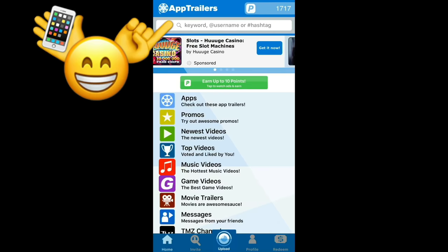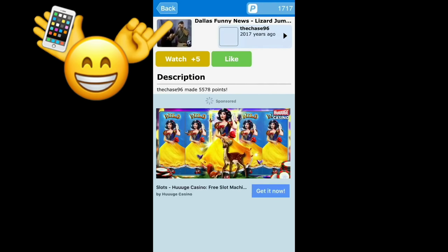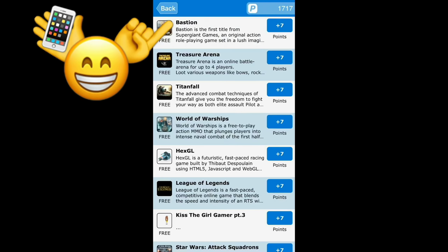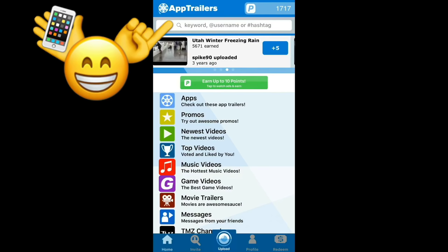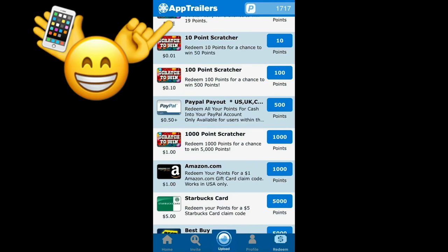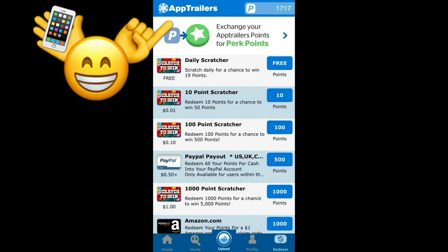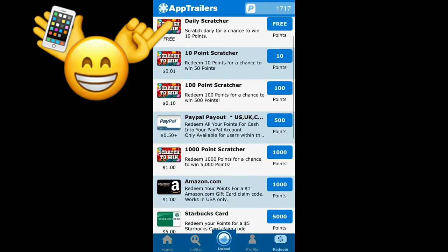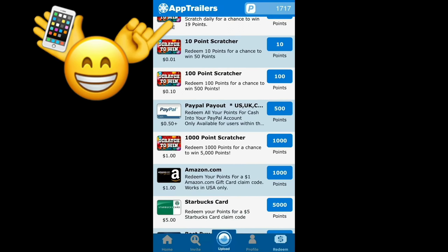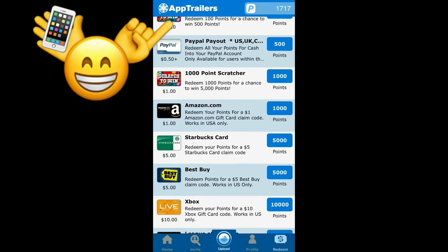You can watch another video, or watch these little videos for five points each. You can also watch ad commercials for different apps. For example, watch a trailer to earn seven points. Once you've earned enough points, click on the bottom right corner where it says redeem. There are also daily scratchers you can do a scratch-off on. When you want to redeem your money, just have the required amount of points.